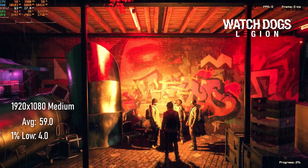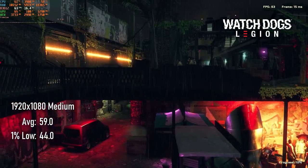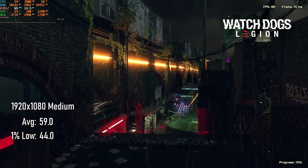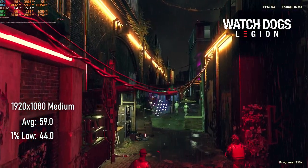Watch Dogs Legion manages to almost hit an average of 60 FPS in the built-in benchmark at 1080 medium. In my experience, the benchmark represents a bit of a worst-case scenario, but tweaking resolution scaling can help guarantee that 60 FPS if you're looking to use VSync or just want higher FPS.